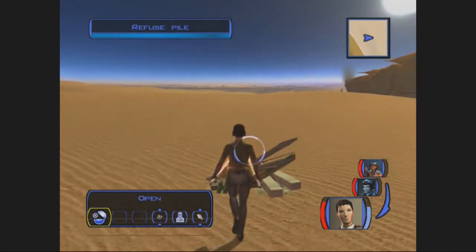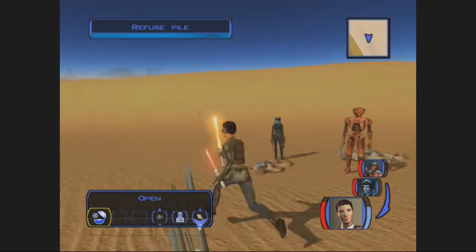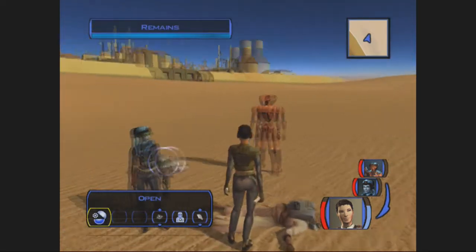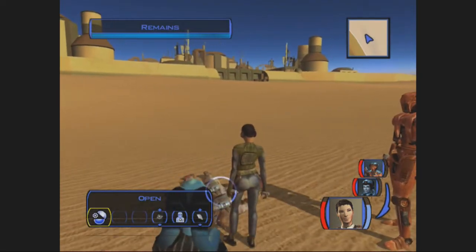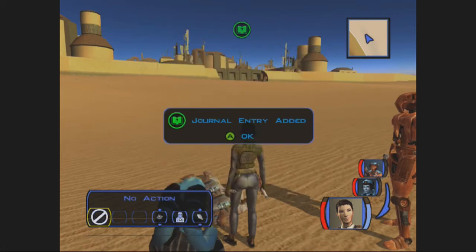Alright, that'll do it. Refuse pile. So that wasn't really worth it. But we should loot these guys, because if you loot them you get Bantha water and you get Sand People clothing.